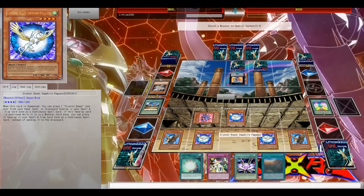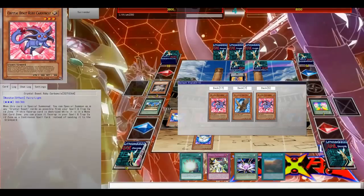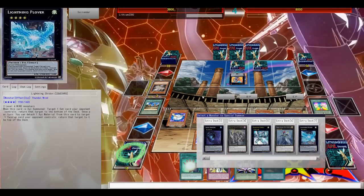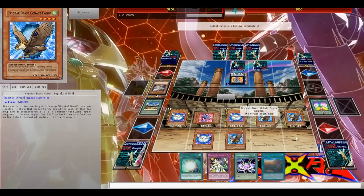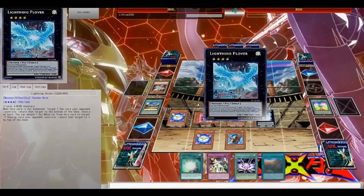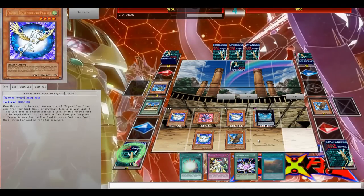Special Summon the Carbuncle. This is definitely one of the advantages of the Crystal Beast archetype - if you draw well and see the right cards, you can cycle through your Pegasus from the Graveyard. You can Special Summon everything with Carbuncle and then go for Rank 4 Exceeds like Chidori to bounce back everything. You can also go for Zero Fine with your Eagles.